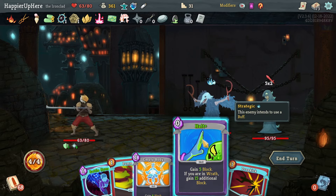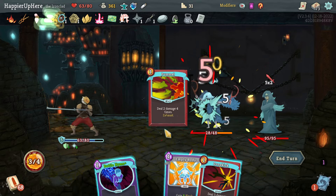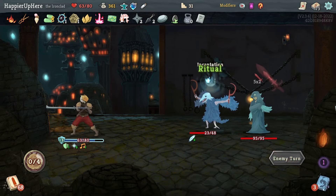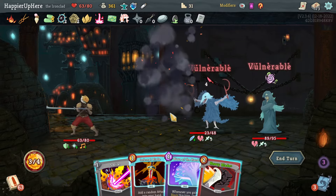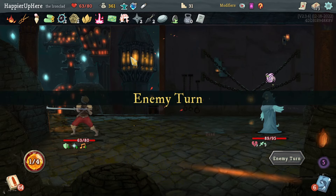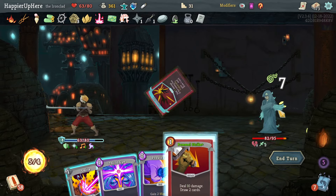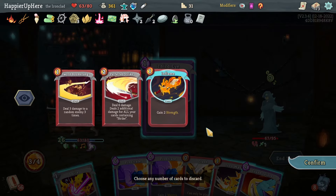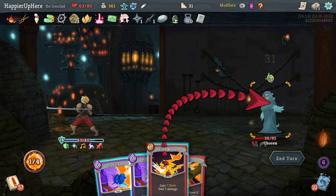Cultist and the Chosen — Halt is great. Pommel, Battle Hymn. Empty Body if I don't want to take any damage. 6 incoming. Seeing Red, Shockwave. Wild Strike is almost enough, Heavy Blade is too much. Save energy for next turn with Ice Cream. Fully defended, not getting attacked. Drop Kick is great. Pommel Strike, Crush Joints — I'd like to play a skill here. Third Eye looks fine for next turn.